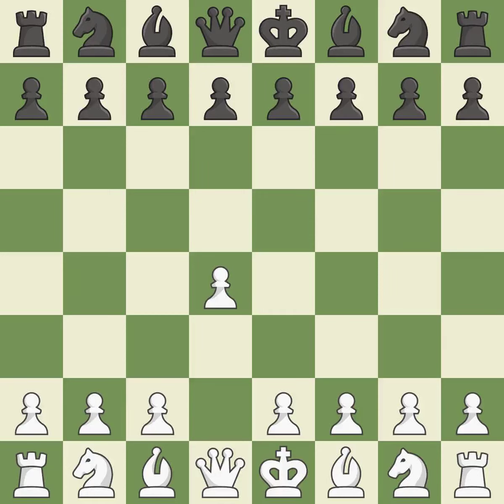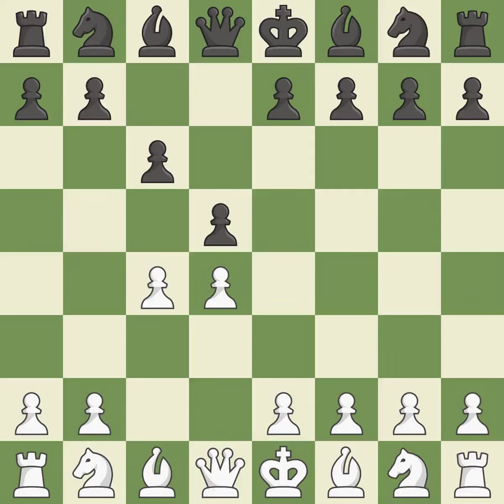Opening with the queen's pawn: the move d5 establishes control over the e4 square, frees up the light-squared bishop, and builds a presence in the center. A wing pawn is available in the Queen's Gambit to attack the center and divert black's attention away from the e4 square. The d5 pawn is supported by c6 in the Slav Defense.